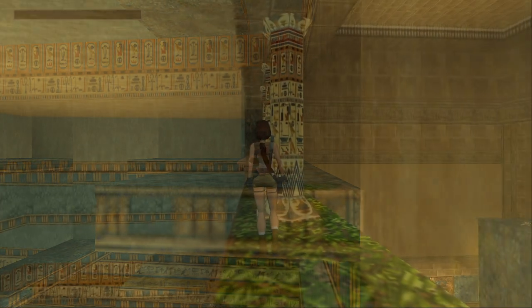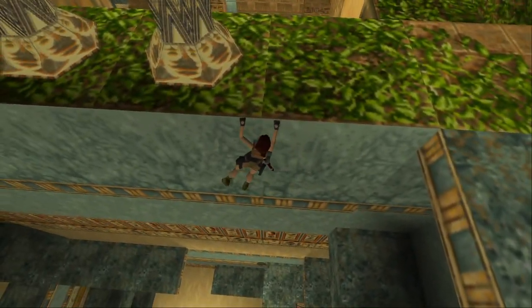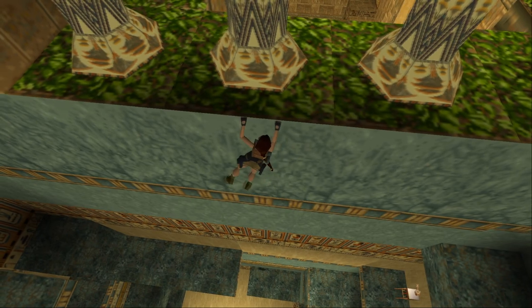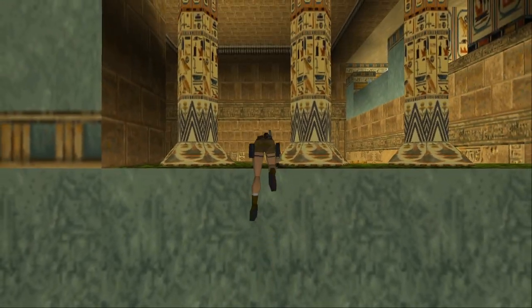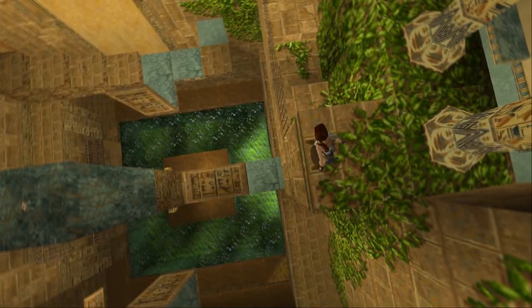Okay, instead of letting the really glitchy poles throw me off again, here's an idea: let's just shimmy across. Also, I thought that thing down there — that little table with the vases — was an item I'd missed, and I thought, oh that's brown, that means that's health. But no, brown doesn't mean health in this case. And look at those poles pushing me still.